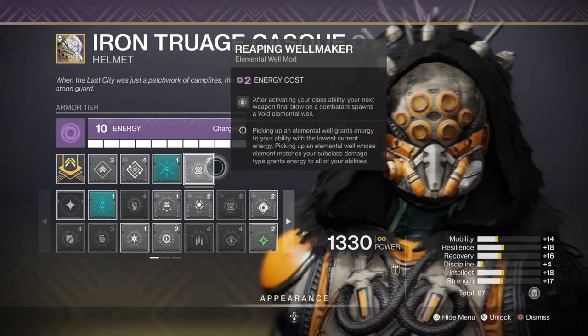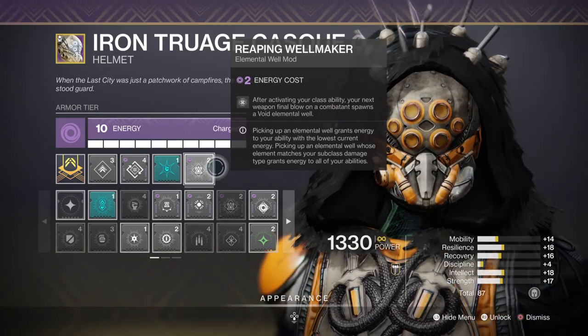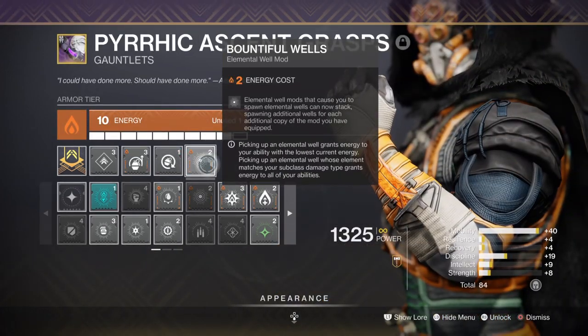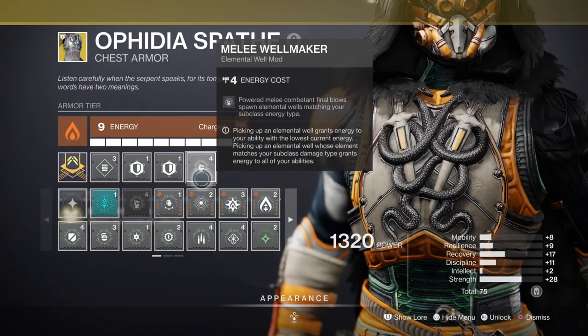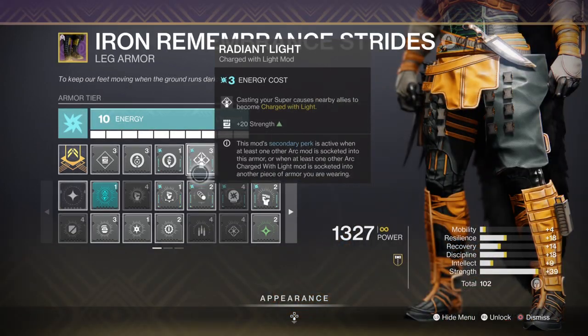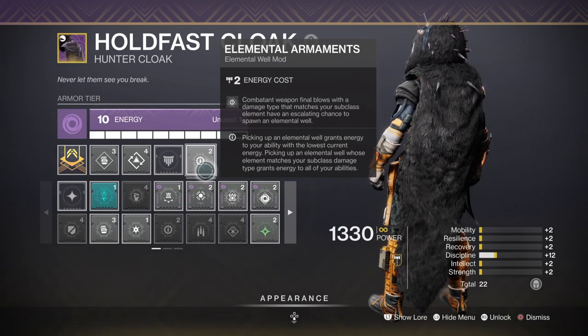Mods such as Ribbon Whirl Maker will spawn a Void Whirl upon activating your dodge to help regen energy. Bounder for Whirl spawns 2 whirls instead of 1. Milli Whirl Maker produces whirls via charged melee hit. Regenlight gives a plus 20 Strength stat for faster regen, and Eliminate Armaments allows your weapons to produce whirls on demand if you want more.